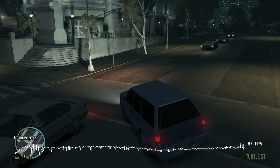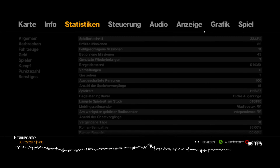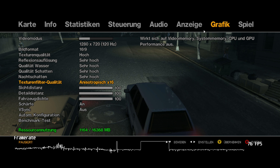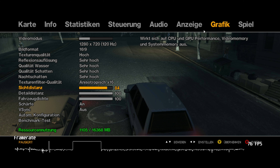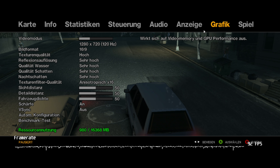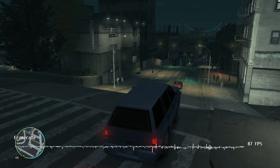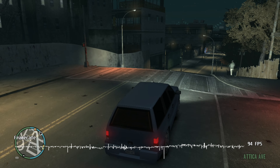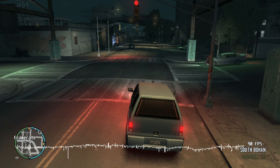At this point we have only one chance of stabilizing our framerate, and that's through lowering our in-game settings. To release some of the stress our CPU is under, I first reduce our draw distance and the vehicle density. At this point we gained about 10-20 frames per second, but we are nonetheless far off of our desired 120fps lock.